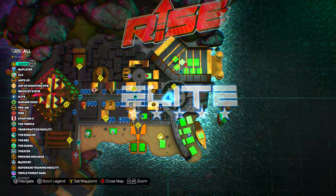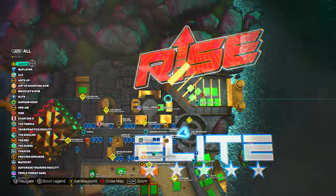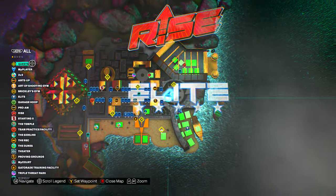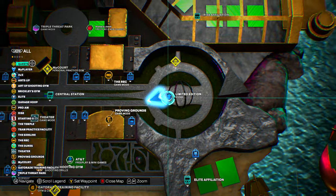Let's get right into it. It's gonna be quick and easy. You're gonna be on the right side of the map where it says 'Rise' on the top side and 'Delete' on the bottom side — you can see exactly where I'm at. It's called the Limited Edition Store.